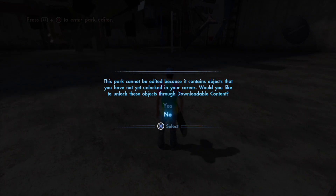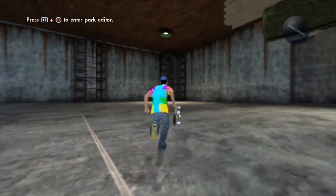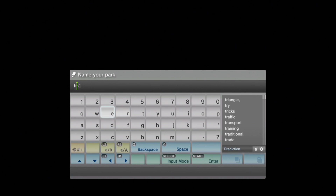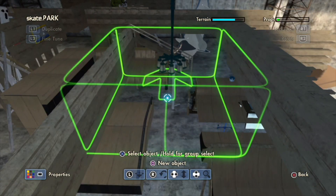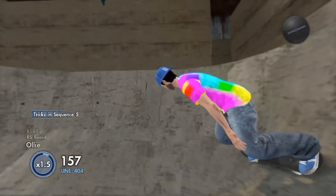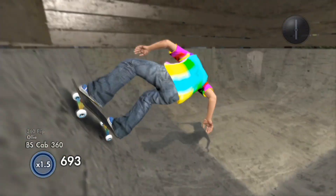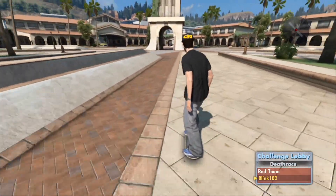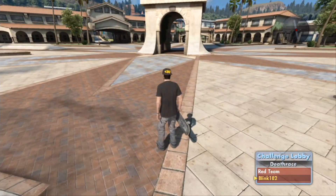Once it loads, I'm now in Carbolic's park. What the game has done is removed all of the DLC items but loaded the park anyway. It doesn't let you edit the park straight away — if you want to edit it, save the park and then go back to that park and you can edit it. Here I am skating around without any DLC in a DLC park. Obviously any item which was DLC will be invisible, but if you've downloaded parks when the skate servers are up and never got to play them because they contain DLC, you can use this glitch.